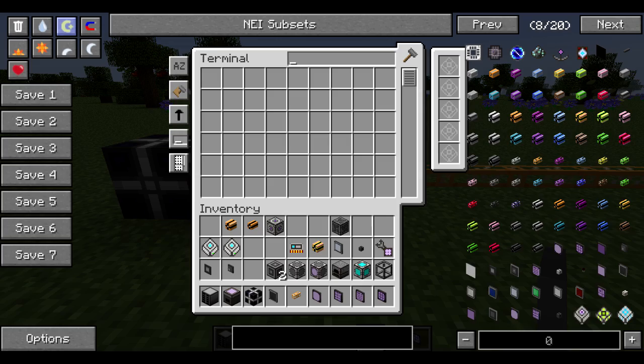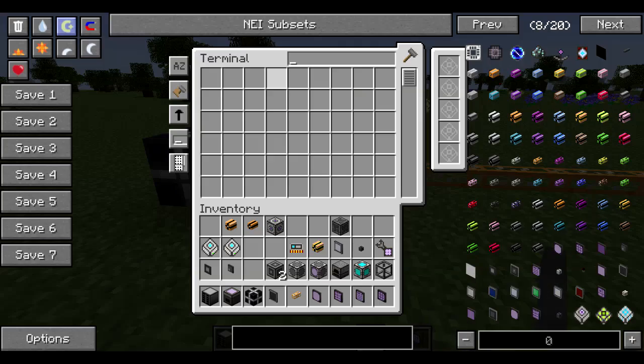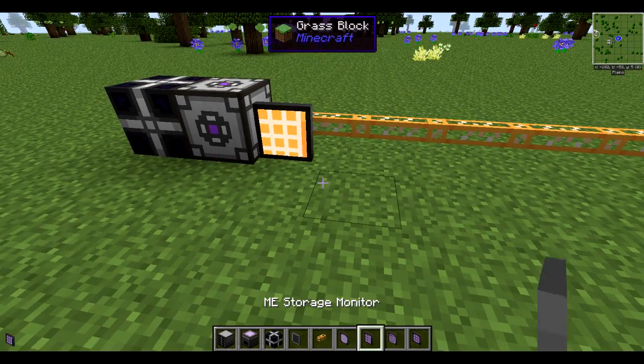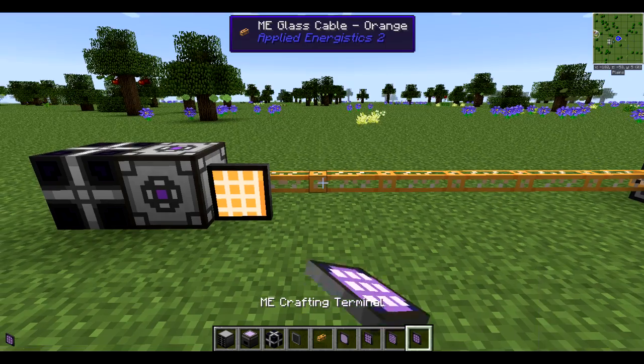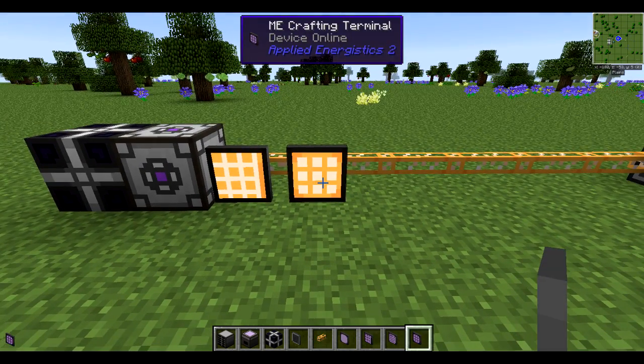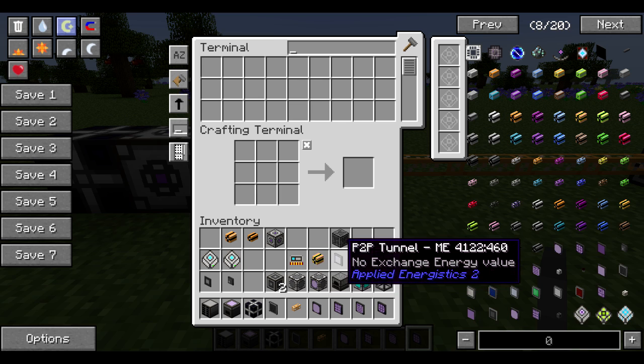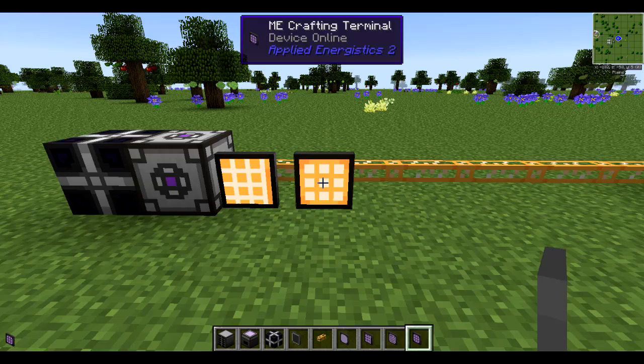We have our basic ME terminal right here. As you can see, this is just basic storage from AE1 — you can put stuff in, take stuff out. Unfortunately, we don't have anything hooked up right now that can accept the storage, so we're kind of just hanging in limbo on that one. Next we have a crafting terminal, which basically lets you access it, put stuff in, take stuff out, but you can also craft with the stuff inside the system or whatever is in your inventory — very convenient.